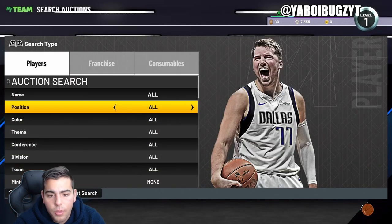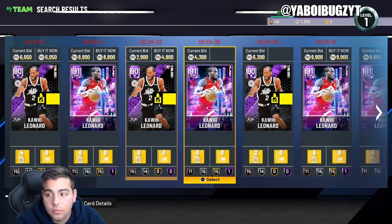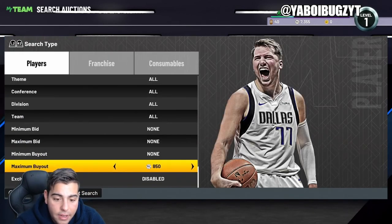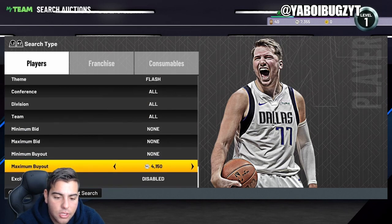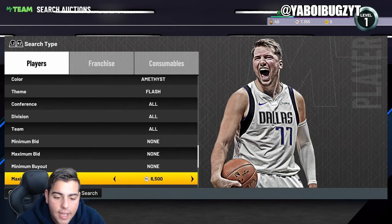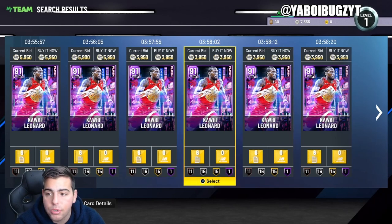Here are some of the cards we sniped. Look at this Kawhi Leonard — this Kawhi is probably at least 5K. Kawhi Leonard Flash is around 8K and I got him for 1000 MT. We got this Kawhi Leonard for 1000 MT on the dot, and he's listed at 3900. These are all actually snipes — they were just posted and they're getting bought out quick.